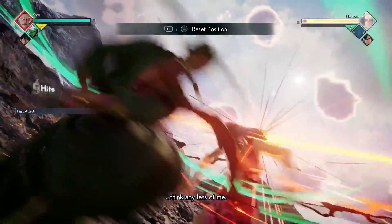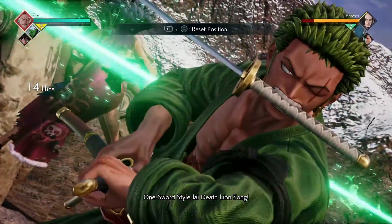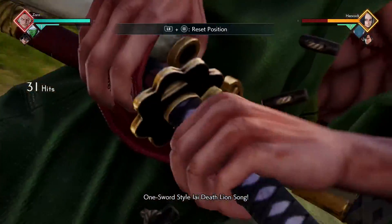For our next combo, we're going to start it off with our Lion Song ability. You're then going to do four light attacks into another Lion Song. After that, you're going to do your 1080 Pound Phoenix into your Piccolo assist to finish off the combo.